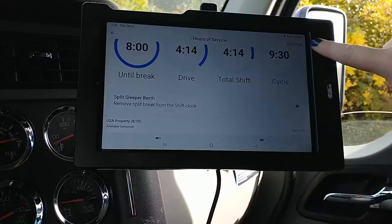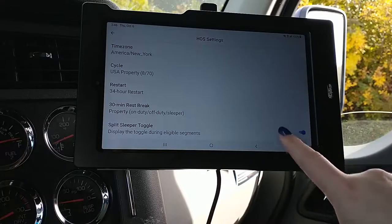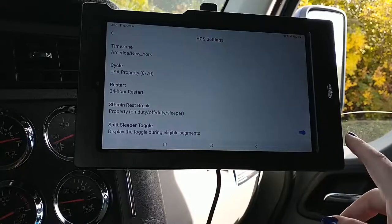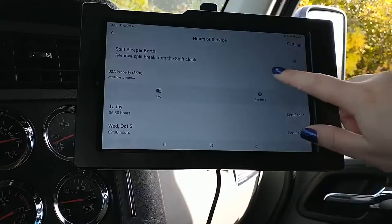If this bar does not pop up, check your settings. When you open up settings, you'll want to make sure that toggle right there is clicked on. All that does is enable the split sleeper berth toggle.